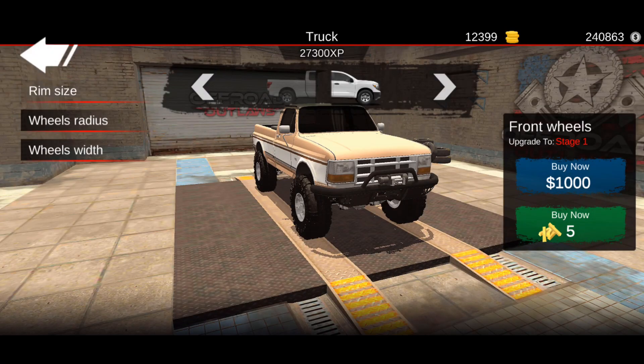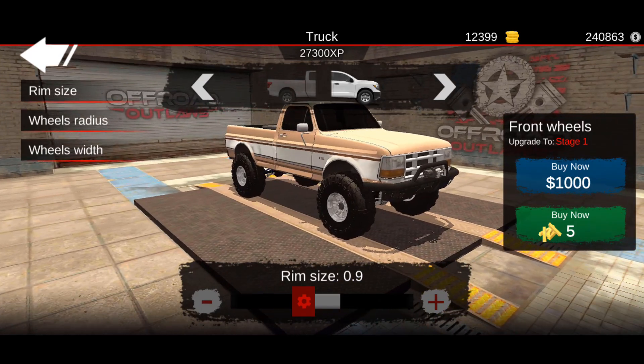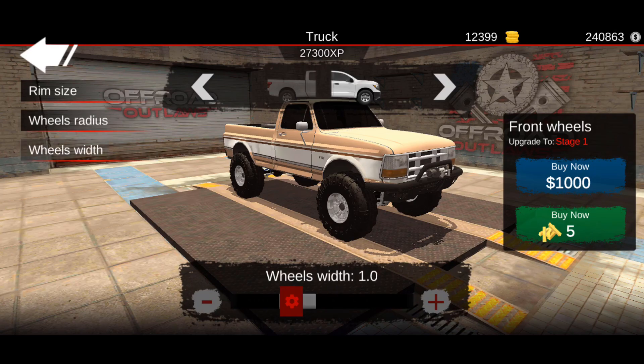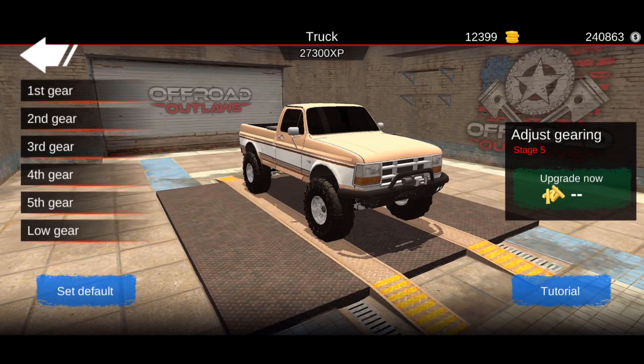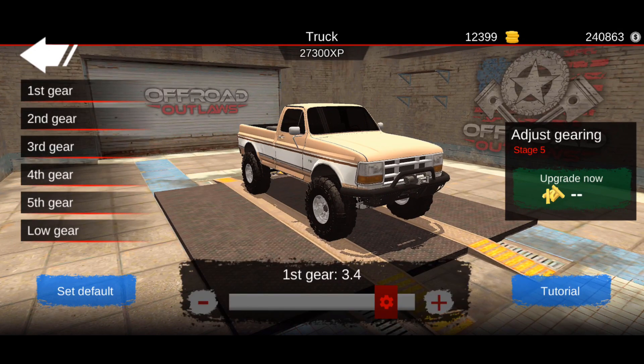Now we're going to go straight to wheels and tires - this is the same for front and rear: 0.9 for the rim size, wheel radius is going to be 1.1, along with wheel width at 1.0. Now we go straight into the gear tuning: first gear is 3.4, second gear is 2.6, third gear 1.4, fourth gear 0.9, fifth gear 0.7, along with low gear at 4.0.